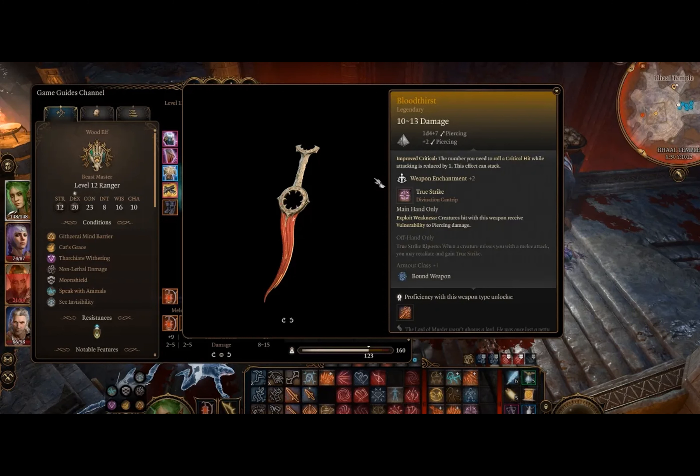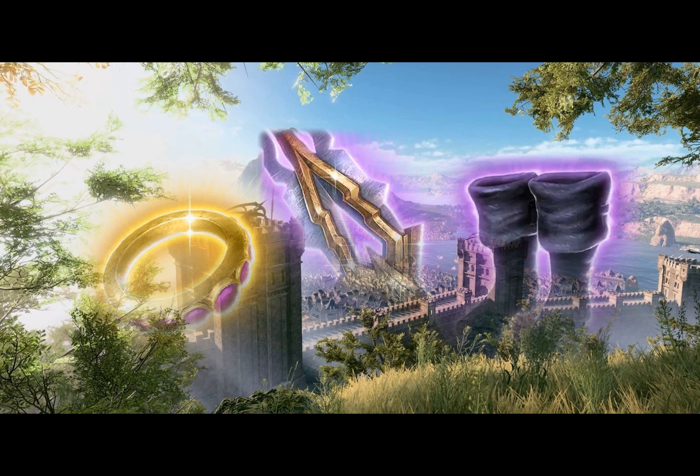The Elegant Studded Leather, a very rare light armor from Act 2, offers an AC of 14 plus the rogue's Dexterity modifier, and provides a plus-two bonus to initiative rolls.